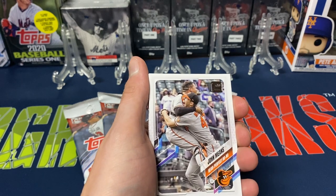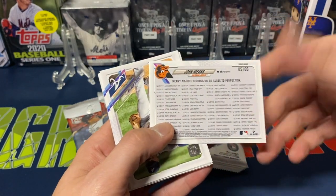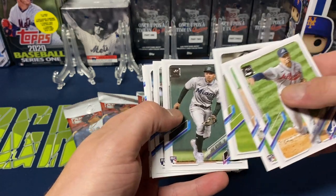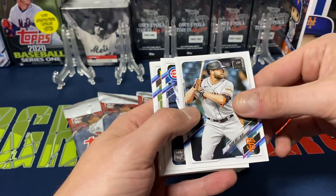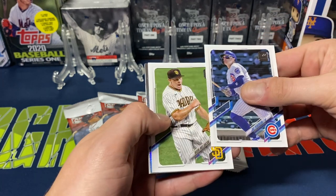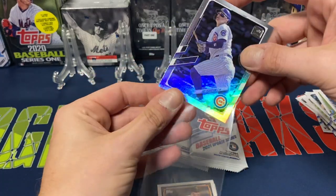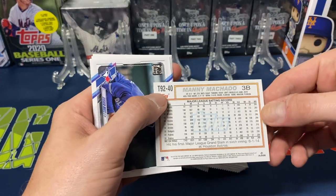We start off here with John Means — near-perfect no-hitter, kind of like a highlight card from this year, as well as a checklist. Pretty cool that they incorporate that. We got Charlie Morton, Kyle Cody rookie card, Adam Engel, Jose Devers, Gilberto Celestino with the Twins rookie card, Darren Ruff, then Jock Peterson in the Cubs uniform, even though he's actually playing for the Braves now. Mark Melanian, and we get a silver Jock — not too bad. Then we got one of the 70 Years of Topps cards, a Manny Machado. I think it's a 92 design, not too bad.